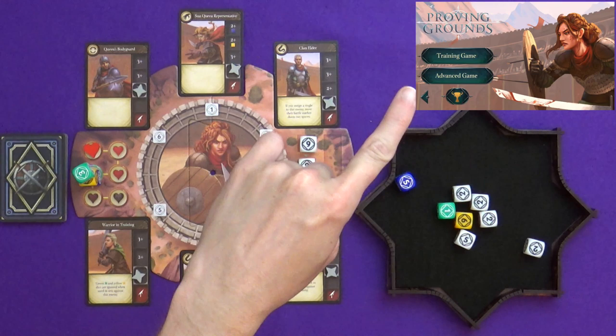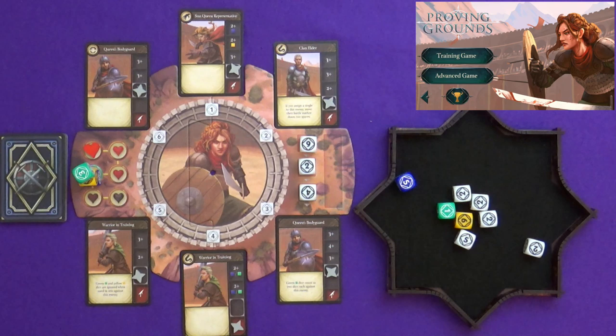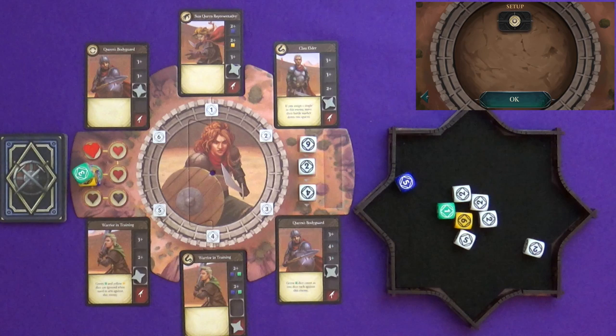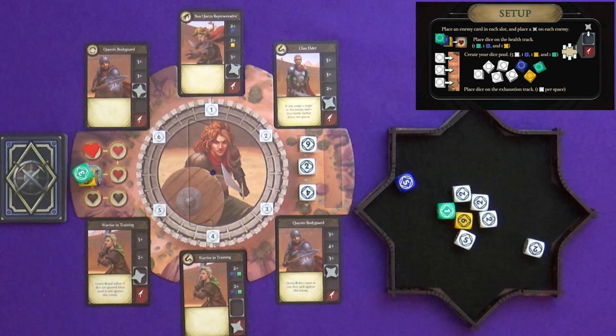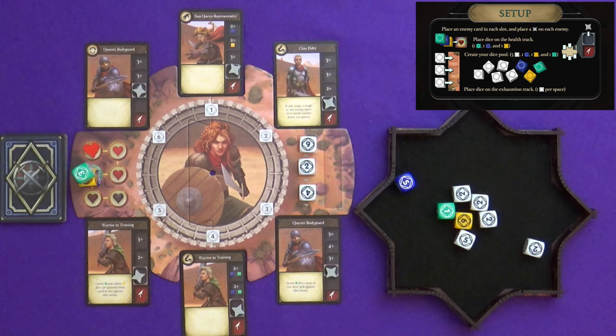So in the game, we will have a timer. There is an app that I've hopefully put in the corner there. This is a static camera only, no handheld, and I would encourage you to turn on subtitles in case I've made any mistakes. The app up there in the corner will do loads for you — you don't 100% need it. You can use a timer and jot down how many things you've killed. I've got my dice pool here, I've got dice on the health track, and an enemy card in each slot with a health tracker.